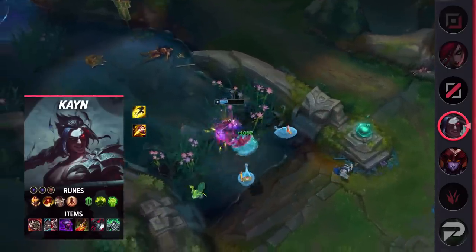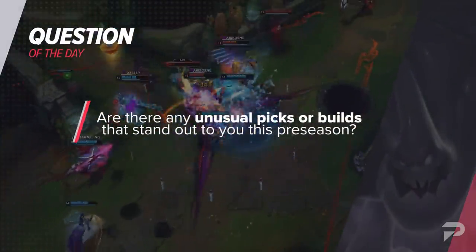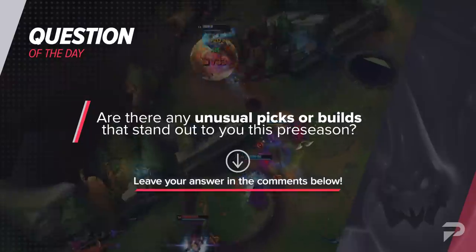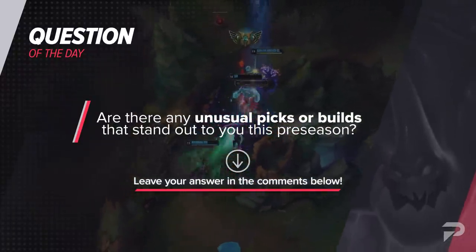Before moving forward, let me drop our question of the day. Are there any unusual picks or builds that stand out for you in this preseason? In my opinion, it's the fact that Zac top lane is so strong right now. He's arguably one of the best top laners right now, and it's because of a couple of system changes from the preseason. Let me know your answers in the comments below, and let's continue the video.